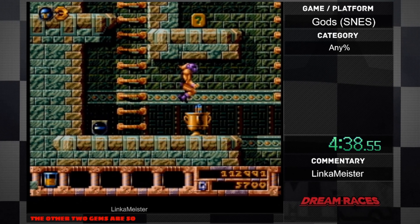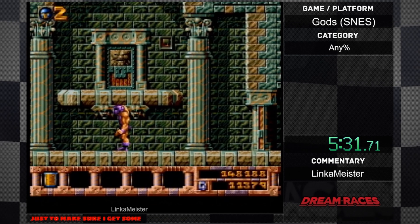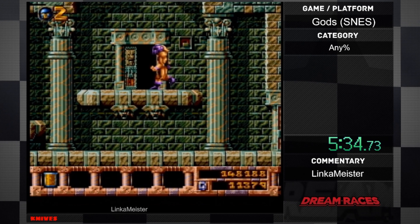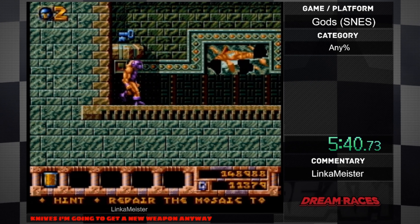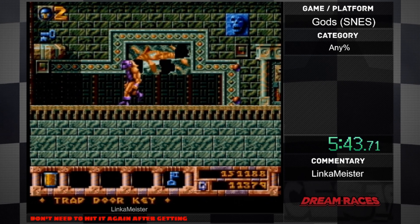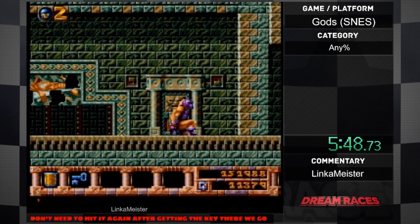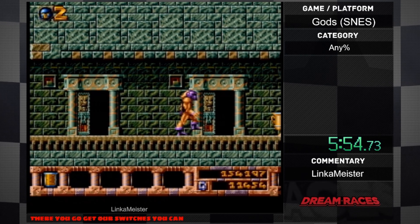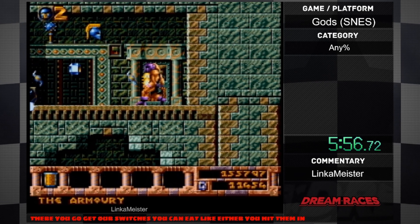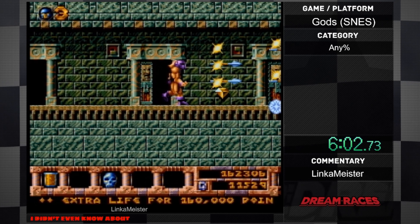We're going to do some shopping again. This dude just randomly comes out of nowhere. I'm going to buy a Shuriken just to make sure I get some money back — basically selling my knives. I'm going to get a new weapon anyway. Hit the switch twice so I don't need to hit it again after getting the key. There are switches you need to hit in a sequence or hit them twice to get Seekers. There are so many Seekers I didn't even know about.